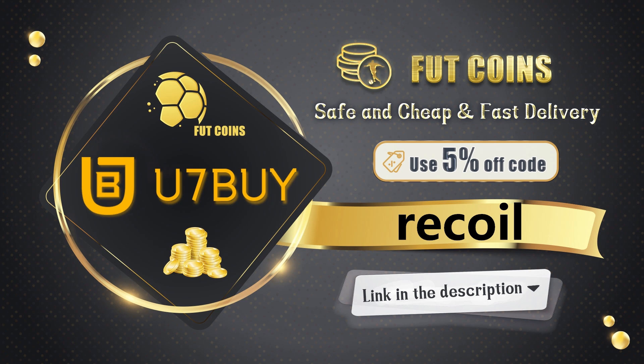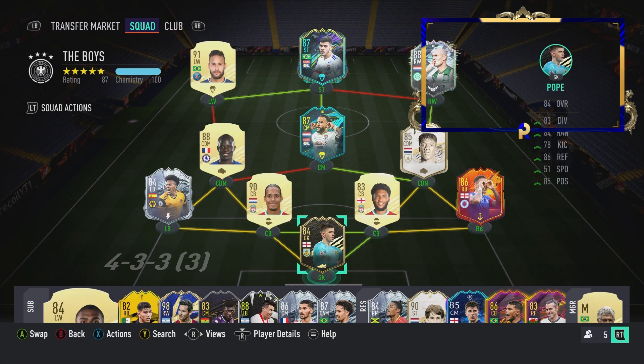If you're looking to get any FIFA coins, check out U7Buy. They're giving away 10 million coins and some of you may even get 14% off. Just make sure to use code RECALL when you purchase to enter and get your extra 5% off.